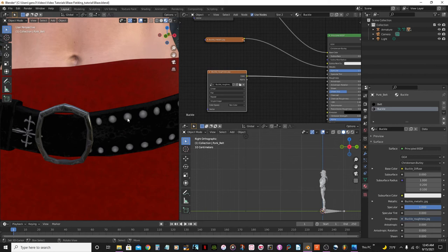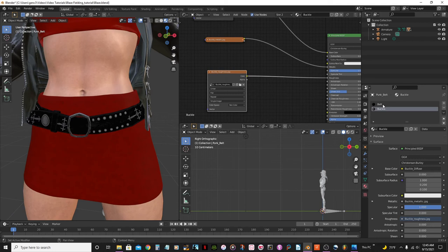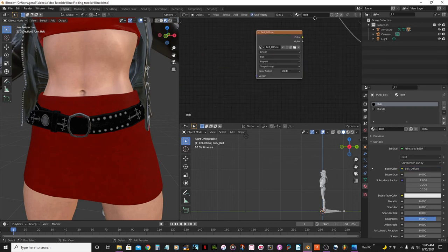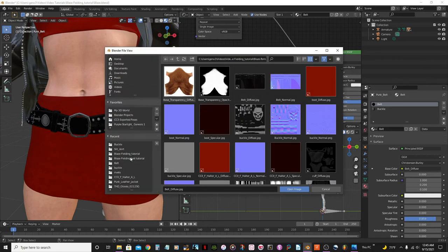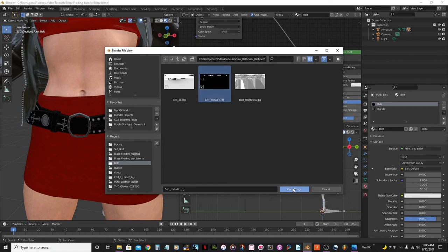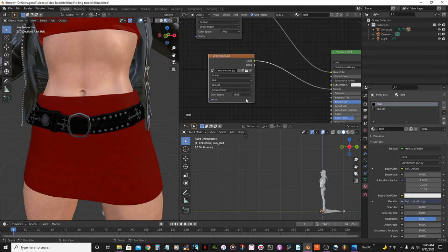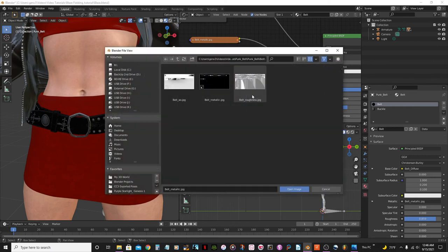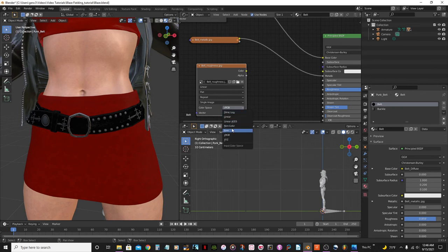We also have to do the same thing for this belt rivet material. I'll select it and do the same thing — navigate to Buckle, then Belt, add the Metallic texture, set to Non-Color, then Shift+D to duplicate and add the Roughness texture, set Non-Color, connect to Roughness.